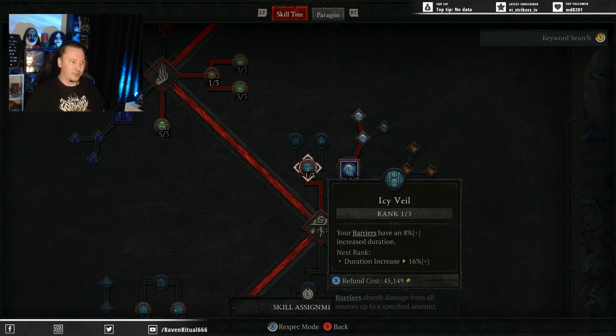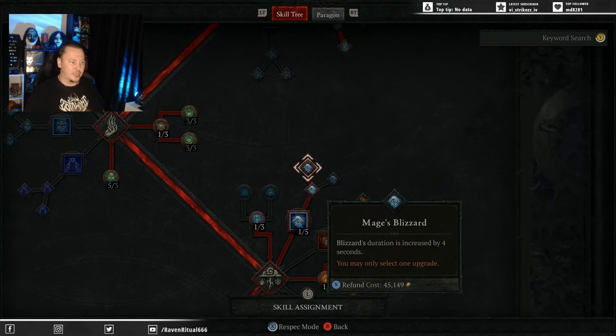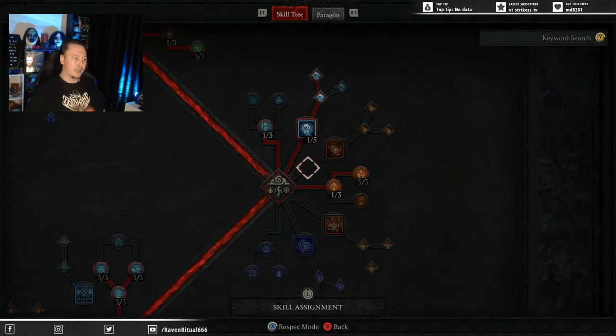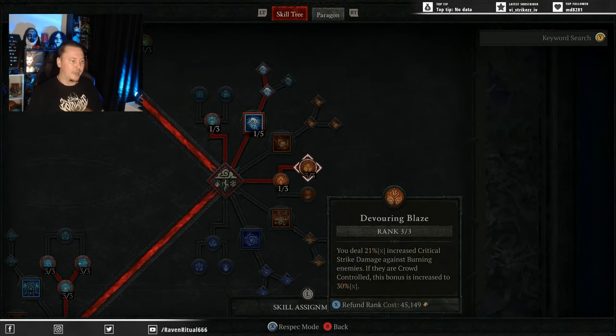You can chuck a point into Icy Vale, but that's a throwaway point — put it wherever you want. Obviously Blizzard all the way through to extending the duration of Blizzard. Then 1 point into Inner Flames and 3 into Devouring Blaze. I love the change this season — if enemies are crowd controlled, the bonus is increased to 30%. We're getting lucky hit chance to apply Immobilize, lucky hit chance to apply Slow, lucky hit chance to apply Stun — all crowd controls, which means Devouring Blaze is up a lot more of the time.